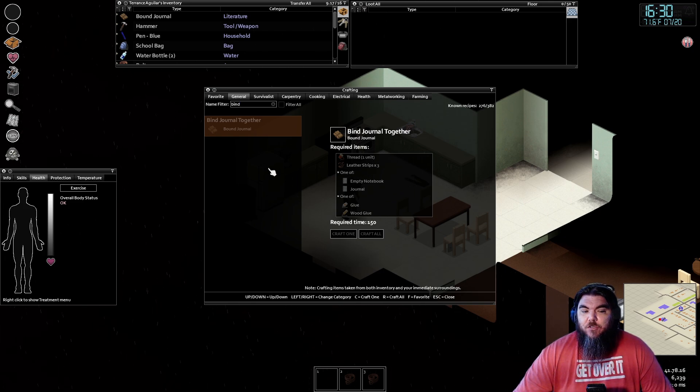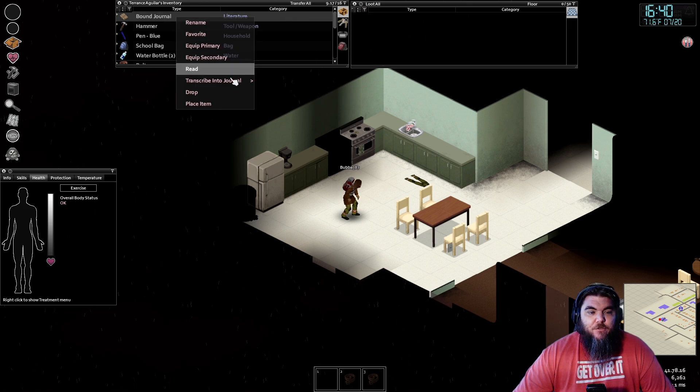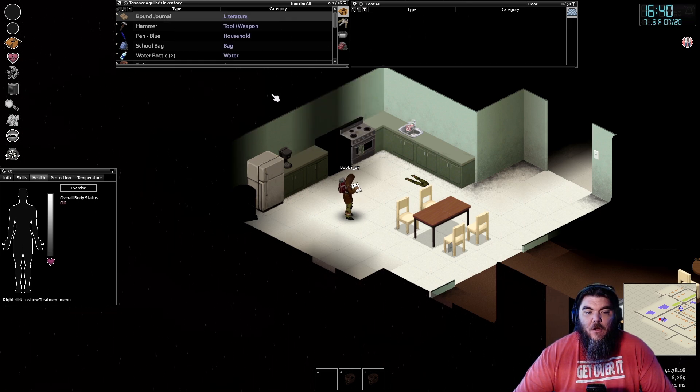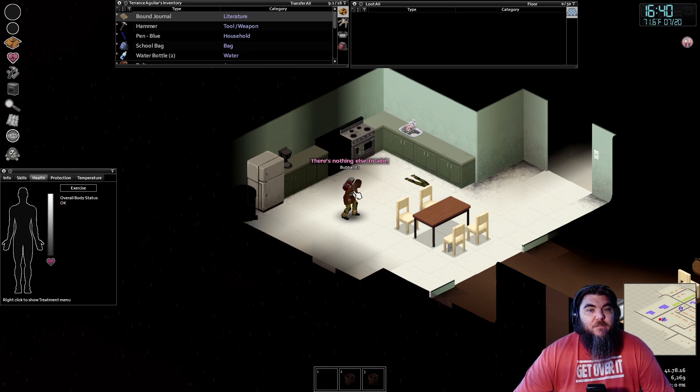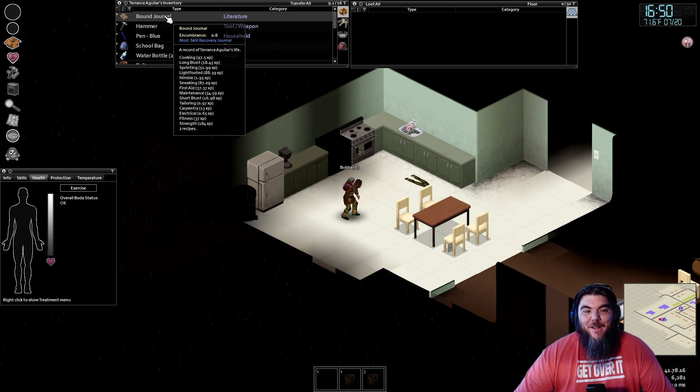Once you have those four items, you'll be able to craft the journal. If you don't know how to get leather, go find a pair of scissors and any leather jacket or leather item, shred it, and you'll have leather strips. Once you've crafted it, you'll have your journal. To use it, right-click on the journal and select 'Transcribe into Journal All.' Your character will start transcribing all the skills you have, and you'll see it slowly start to populate. I don't have very much because I only just figured out how to get this mod installed — it was a pain and took a while, so I wanted to share this with you all.